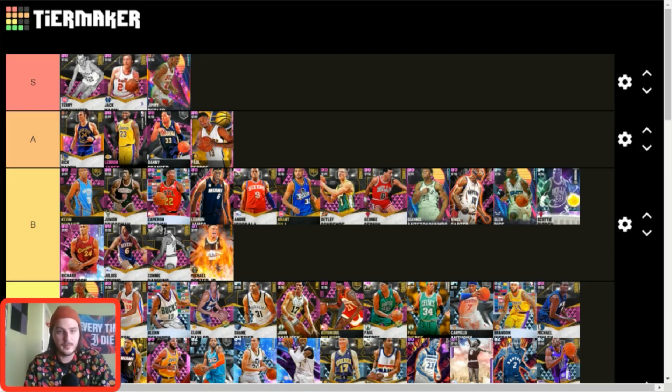Alright, that's the tier list. Let's go over the summary. Terry Dischinger, Jack Morin, and Jimmy Butler are S tier — the unquestionable best three small forwards in the game. You could argue Butler deserves A tier, but I think he's a little bit better than all four A tier guys. The A tier guys: Rick Barry has one of the fastest releases in the game, plays decent defense, needs some badge work but still great. LeBron James — it's a LeBron card with a high badge count and gold range extender. Danny Granger and Paul George are two sides of the same coin — one more defensive, one more offensive.